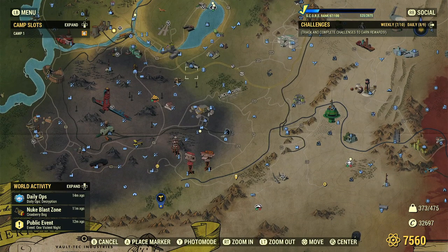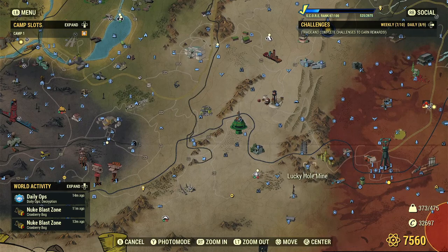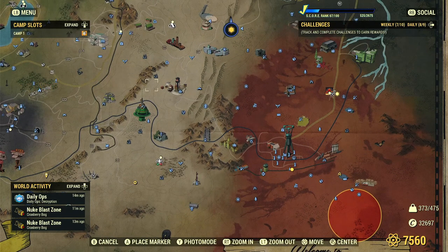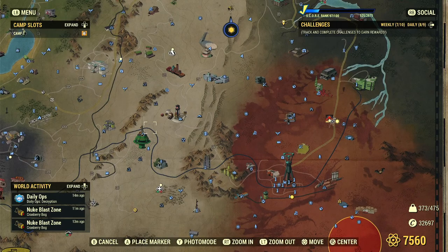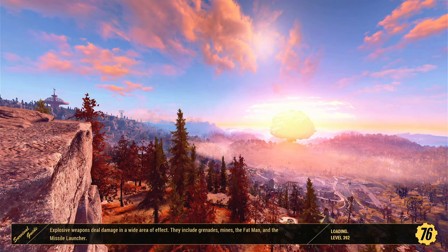The place we're going to farm lead today is the Lucky Hole Mine, right over here in the bottom right of the map — just southeast of Whitespring, southeast of Foundation. Go ahead and travel here. There are some cultists, so bring some basic weapons. If you're over-leveled you really don't need to worry. If you're still grinding to level 50, this might be a little tougher.